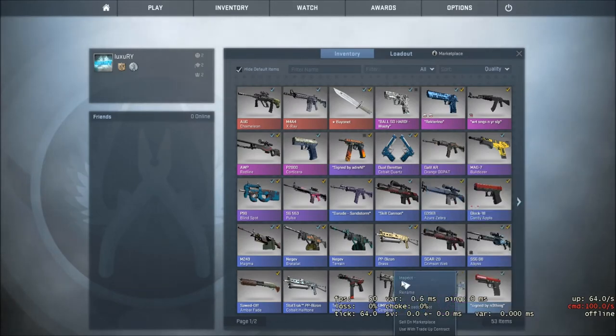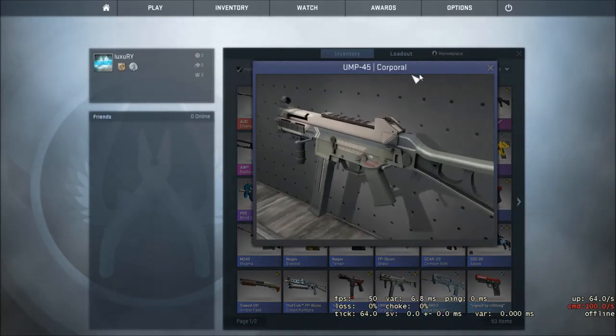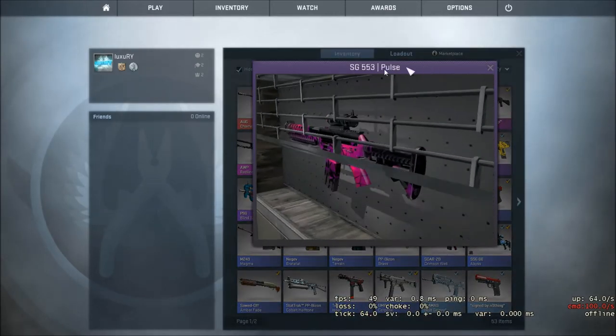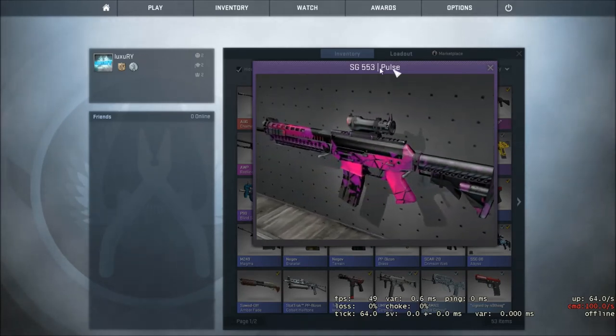Here we have Mil-Spec, highlighted by its dark blue name. These weapons are no longer obtainable by map drops — you have to get them by uncasing. Here we have Restricted, highlighted by its purple name. Now the weapons are getting a little bit more expensive, and you also have to get them from uncasing.